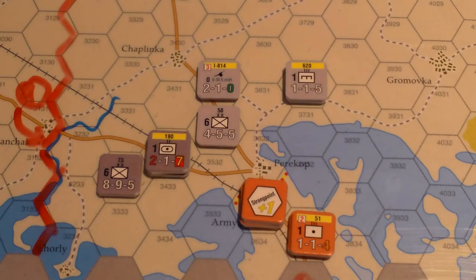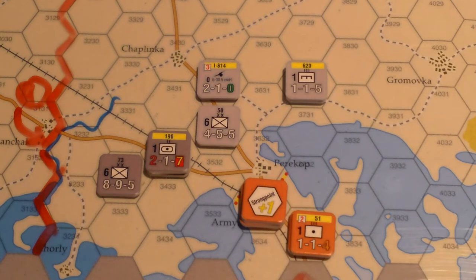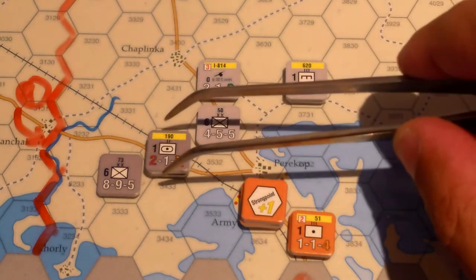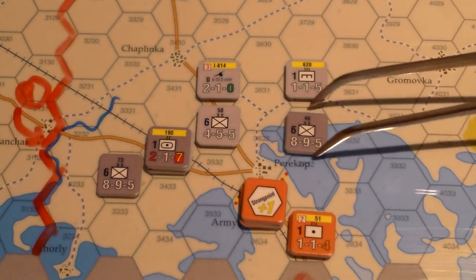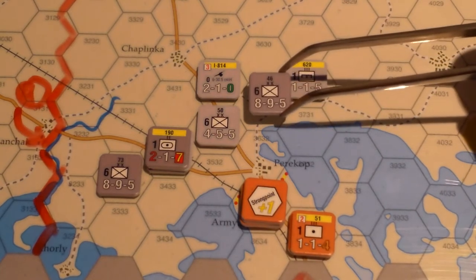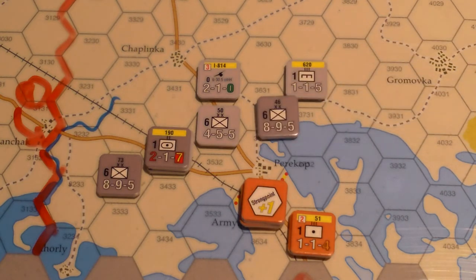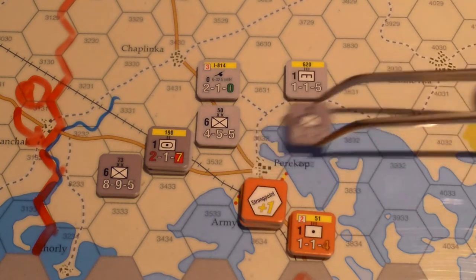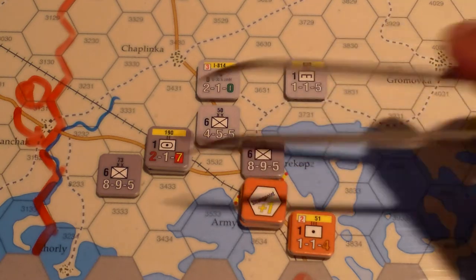Now we start the Axis player segment with the Axis movement phase. We need to remedy the situation down here — the Axis tried to take out this stack but had to retreat, so they need to get back up in these hexes to pin those guys in. This unit will go half movement — the village or town counts as other terrain on the chart which is clear — so that's half plus a half is one, plus one for the zone of control.